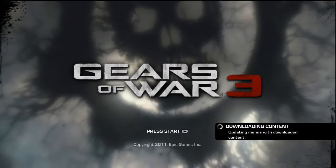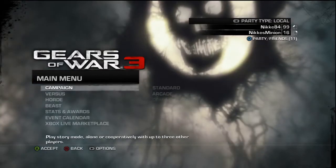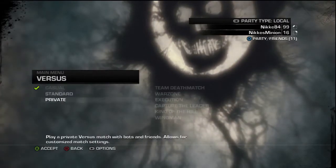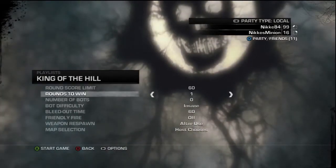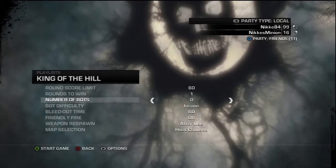It's important to have a second profile or a guest signed in, because you will be killing yourself with the other controller. Starting up a private game of King of the Hill. You can also do this on Team Deathmatch, but I find King of the Hill to be better because the rounds last longer and the spawn protection is shorter.